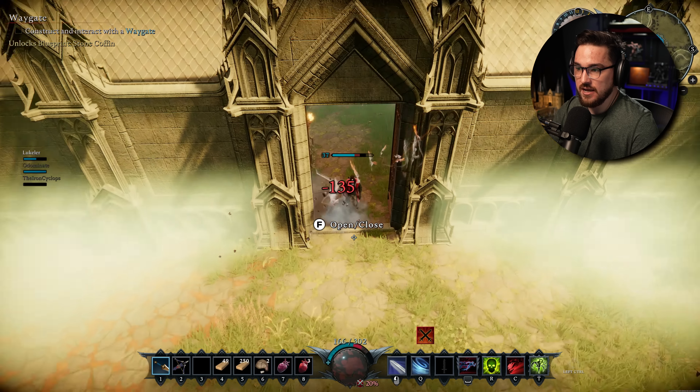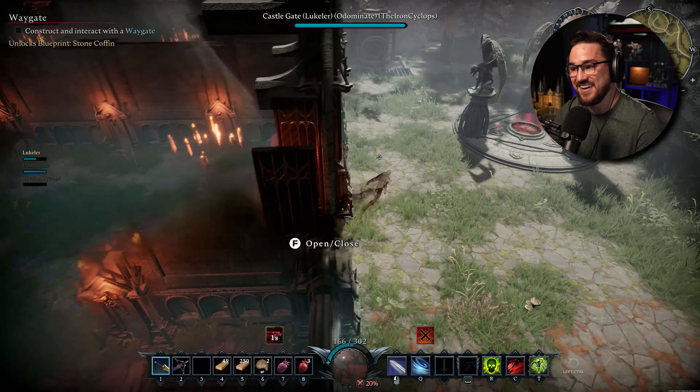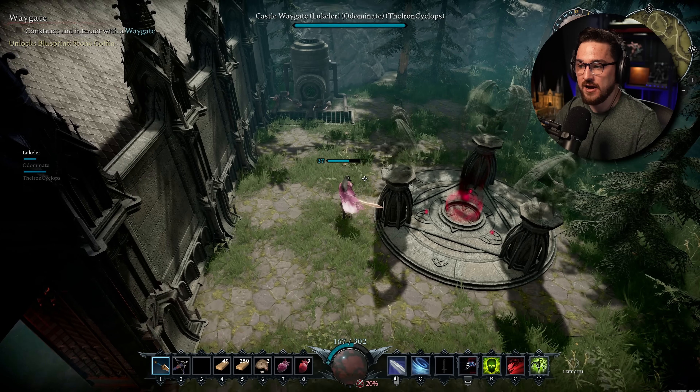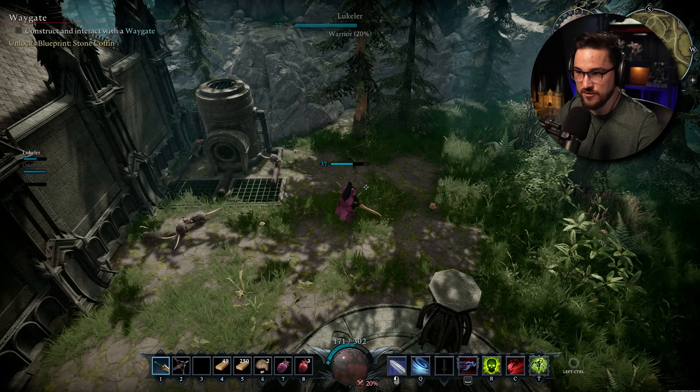Oh right — it's sunny outside, I have to go inside. There is a day-night cycle, and if you're not in shade and you're out in the sun, you take damage because you're a vampire. You stand out in the sun, you start to get a little crispy, then you go back into the shadow and you're fine. It's a fun little mechanic.